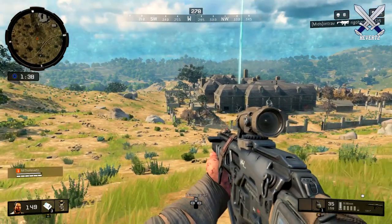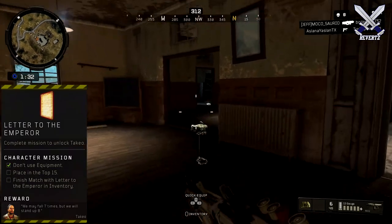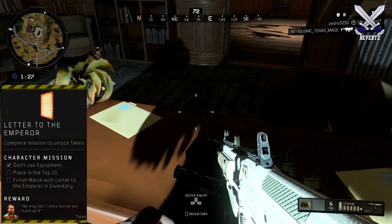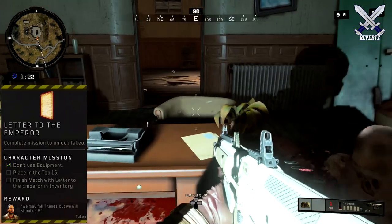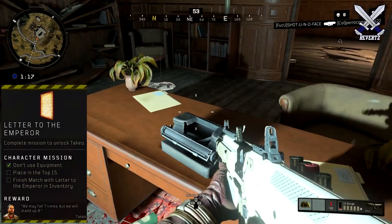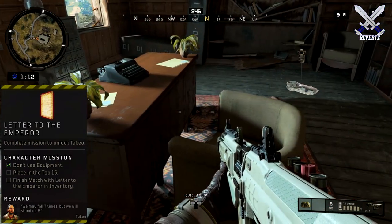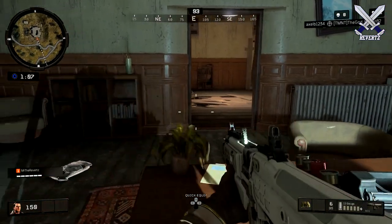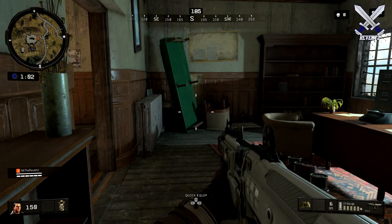Finally for Takiyo, you need to find the Emperor's Note. You can find this item by killing the Blightfather, on top of the lighthouse, or in the asylum next to the typewriter. Then you have to complete the challenge without using any equipment at all for the entire game. This is difficult because personally I rely on equipment like sensor darts, cluster grenades, and concussions to get wins in Blackout — and for this challenge, you cannot use any of that.